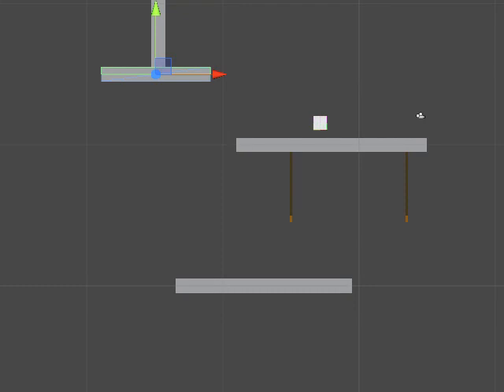Let's do a quick sample of the ledge climbing code I was talking about. We've got two layers: a pass-through platform, and below that a climbable ledge.